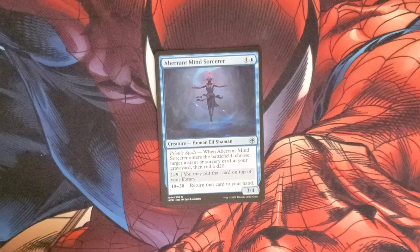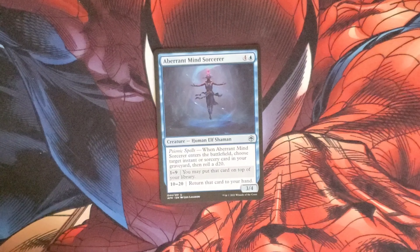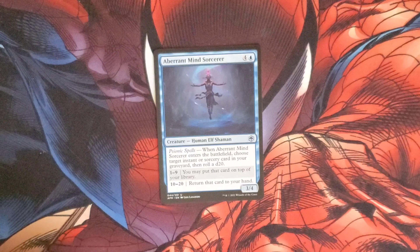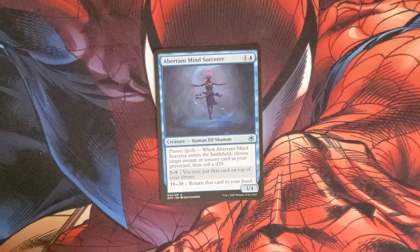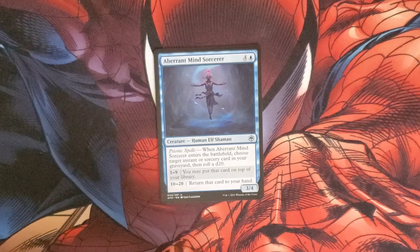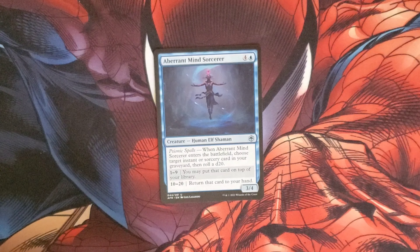Aberrant Mind Sorcerer costs four and a blue for a Human Elf Shaman with Psionic Spells. When it enters the battlefield, choose a target instant or sorcery card in our graveyard, then roll a d20. One through nine: put that card on top of your library. Ten through twenty: return that card to your hand. It has a 3/4 body.